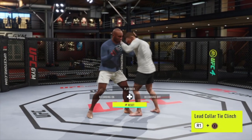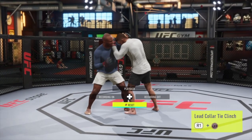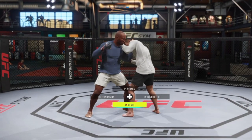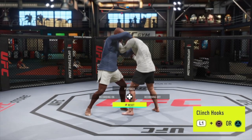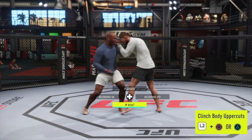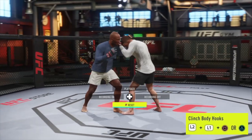You initiate the clinch by holding R1 and pressing the jab button — that's square if you're in orthodox and triangle if you're in southpaw. You can throw uppercuts to the head by pressing either square or triangle, it doesn't matter which one. Hooks to the head are thrown by holding L1 while pressing square or triangle. Uppercuts to the body can be thrown by holding L2 while pressing square or triangle.